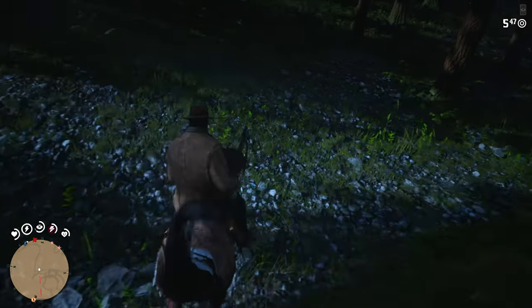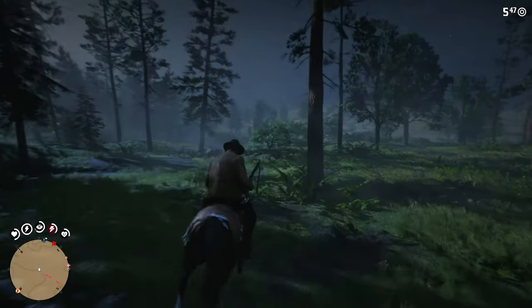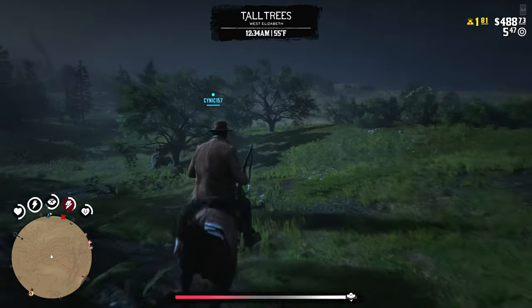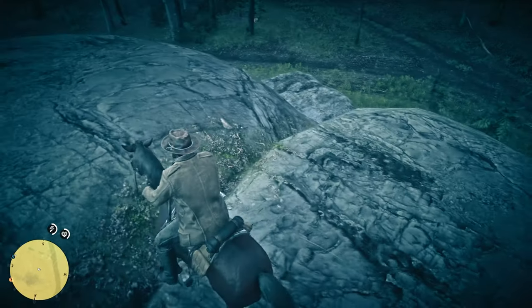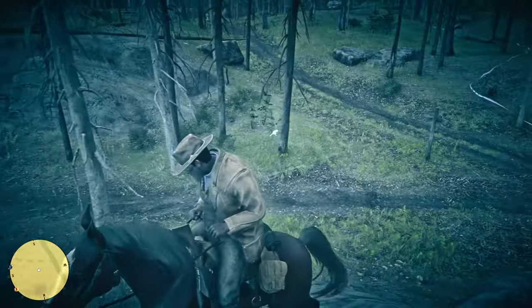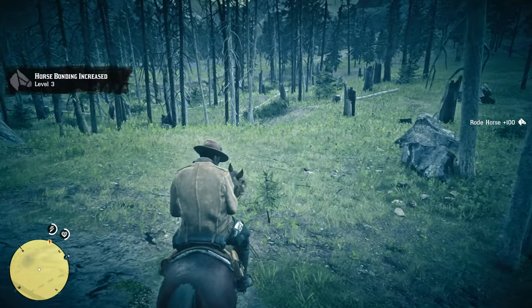You can do the normal things — just ride it, feed it, brush it, and slowly increase your bonding level that way. Or you can expedite the process by riding around with dead eye active. There are actually two different types of dead eye: one with your weapon drawn where you're actively looking for things to shoot, and another with your weapon holstered where you're tracking animals.